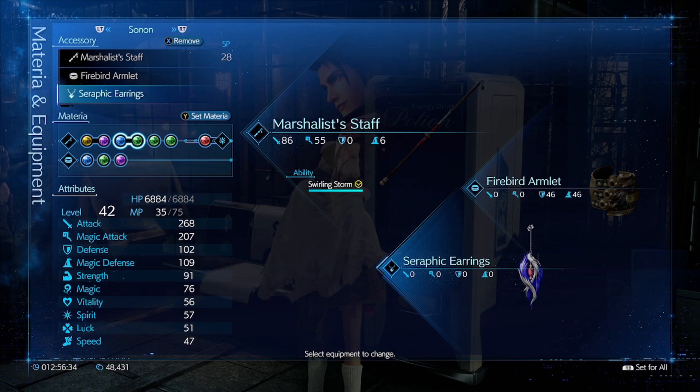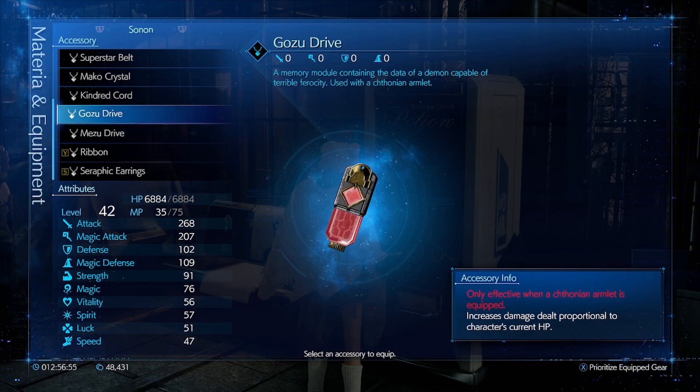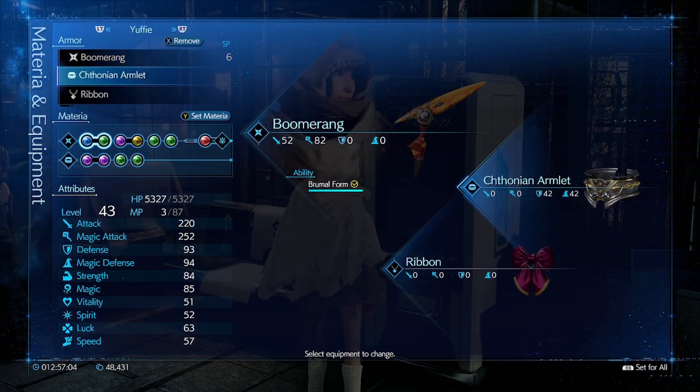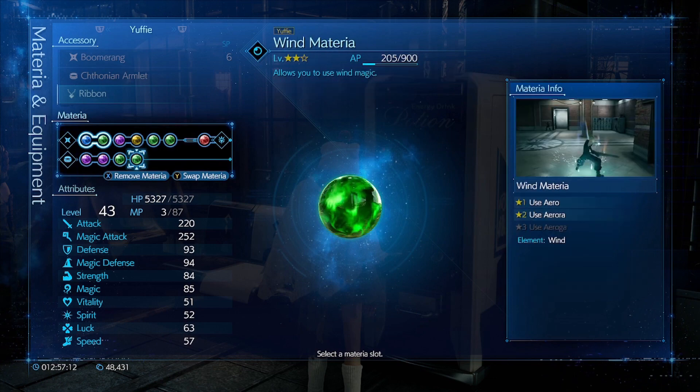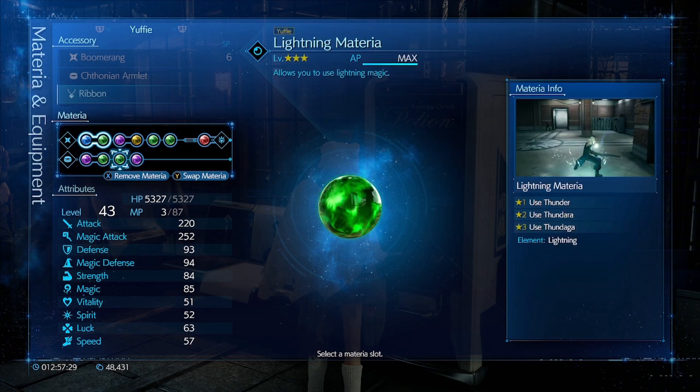Let's do that. This might be kind of beneficial to put on but then we would lose because we have no MP left, so we would just be like hitting pretty hard the whole time - specifically on Yuffie. Okay, do we have anything we want to put on? We can do that, but we don't have any MP. That's a tough one.